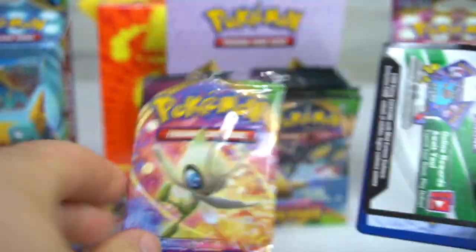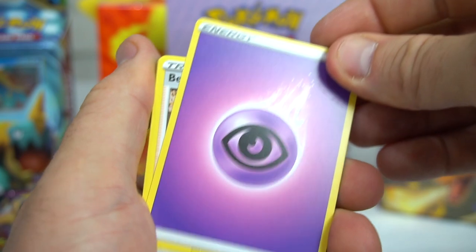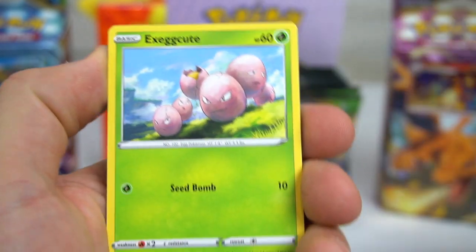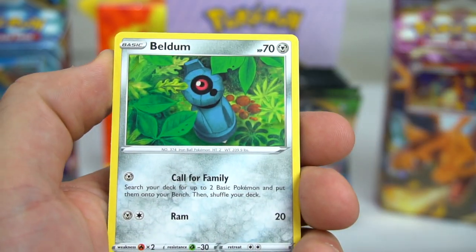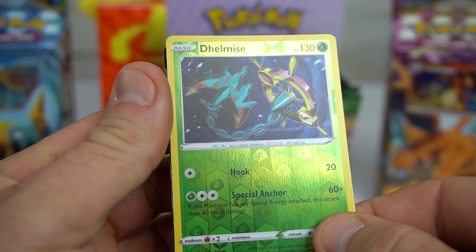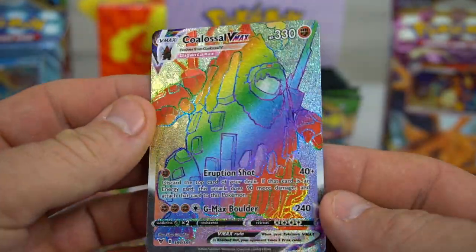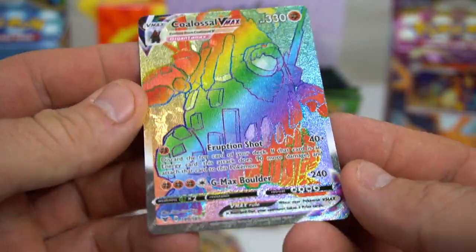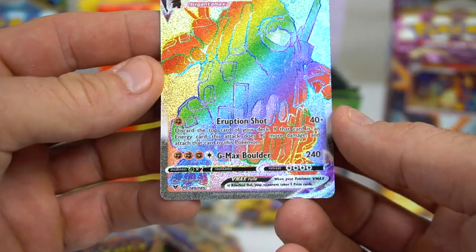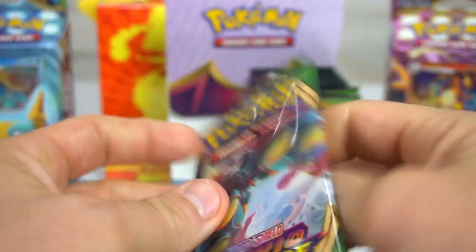Fifth pack out of the Celebi pack art. Water energy — Bia, Dewott, Aromatic Energy, Exeggcute, Woobat, Beldum, Blitzle, Milcery, and Delmise. Oh wait, one more — look at this! A Coalossal VMAX Rainbow! Check that out — Gigantamax, 330 HP, with the rainbow art on there. Very nice. Let's sleeve that up.